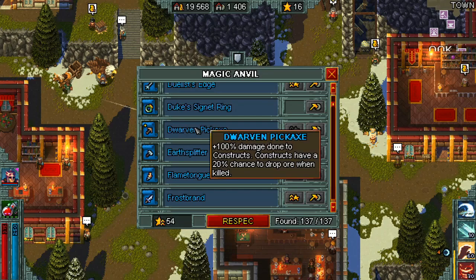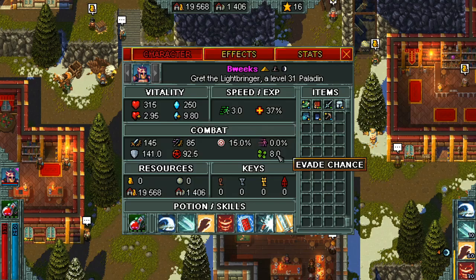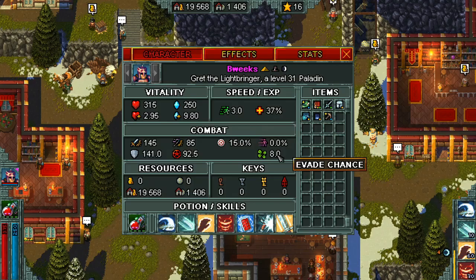What this does is you have 100% damage against constructs, but we don't really care about that. Constructs have a 20% chance to drop ore when killed. When this is attuned you're gonna have two 20% chances, and then the luck is gonna increase that 20% higher. So if we look at our character we have eight luck.